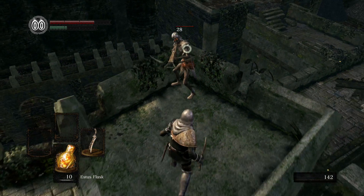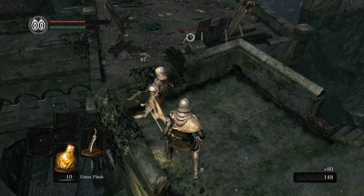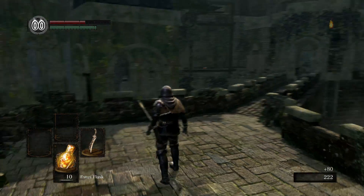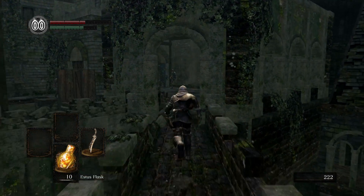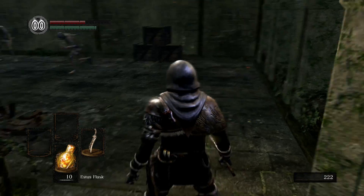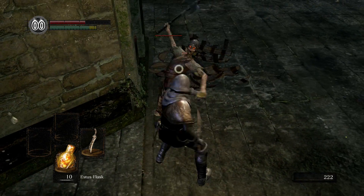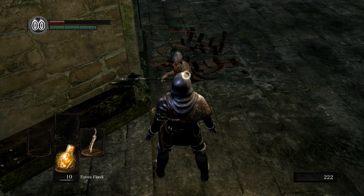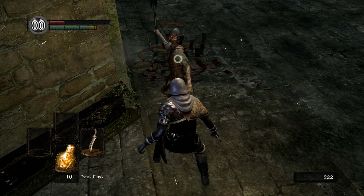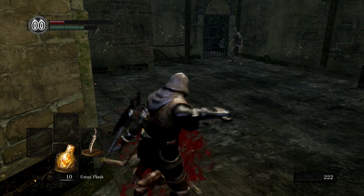We gotta take care of these guys first, otherwise they'll be lining us up while we're trying to cross the bridge. Make sure you run across this bridge because there are guys with firebombs on the top. Failed the parry but got it — there we go, that is how it's supposed to be done.